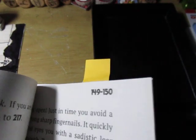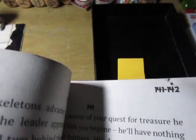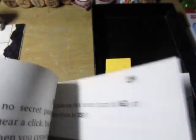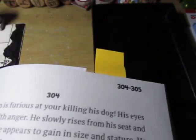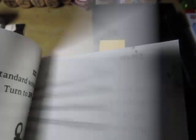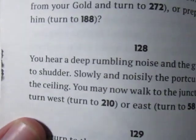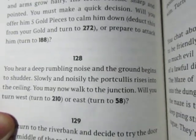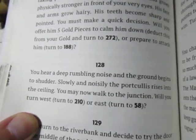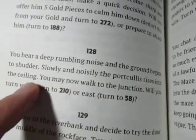I don't have a portcullis poster board version. I do have the sticker though from Advanced HeroQuest. It's late so I don't want to go digging around for it, sorry. 128: You hear the deep rumbling noise, and the ground begins to shudder. Slowly and noisily, the portcullis rises into the ceiling.